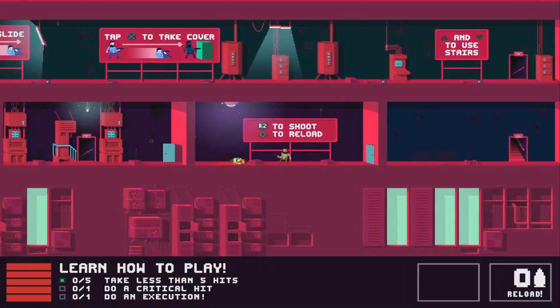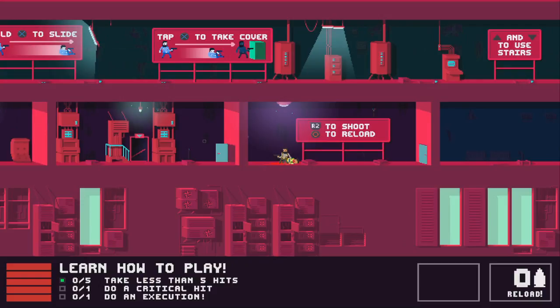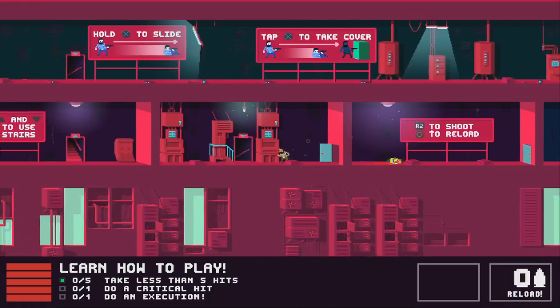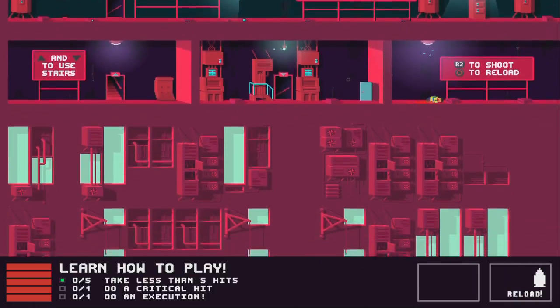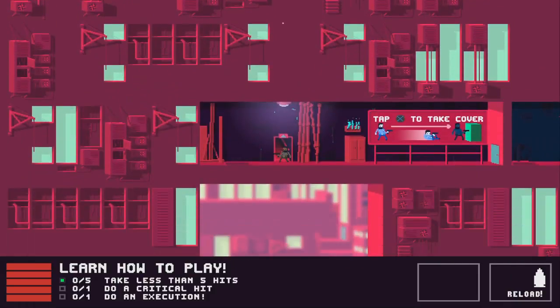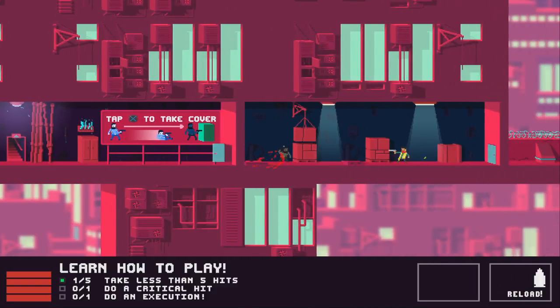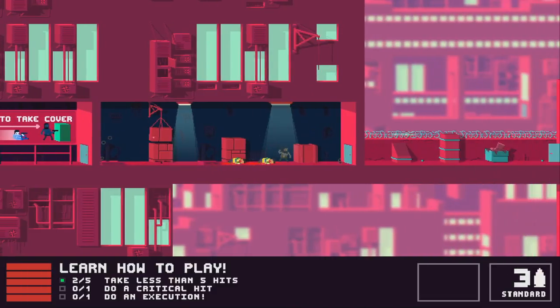You also have mini challenges shown in the bottom left of the screen. The first time I played I messed up the 'less than five hits' challenge because I kept forgetting how to take cover.